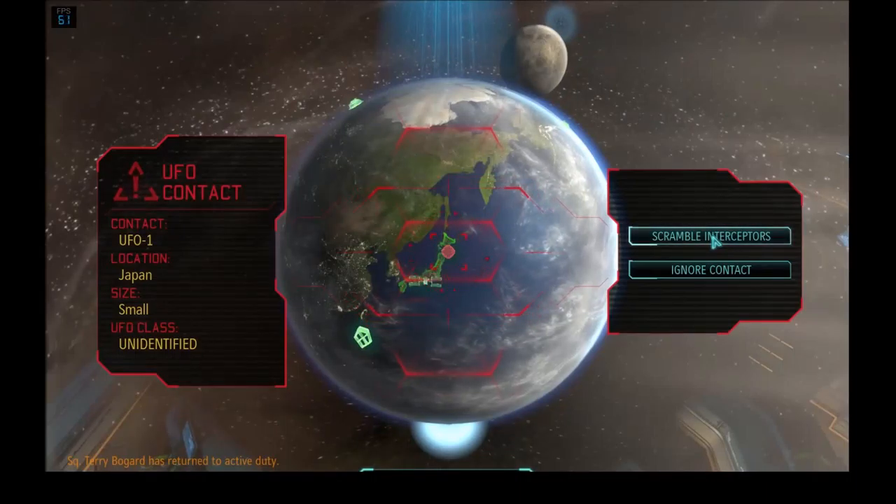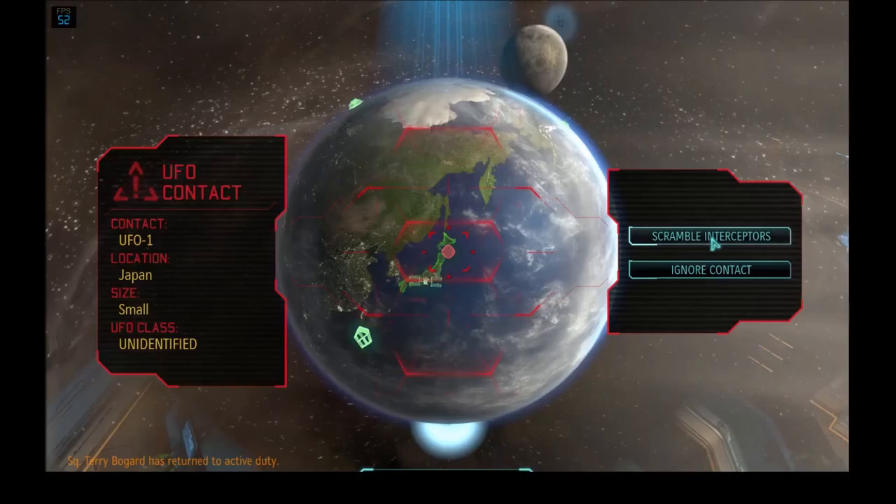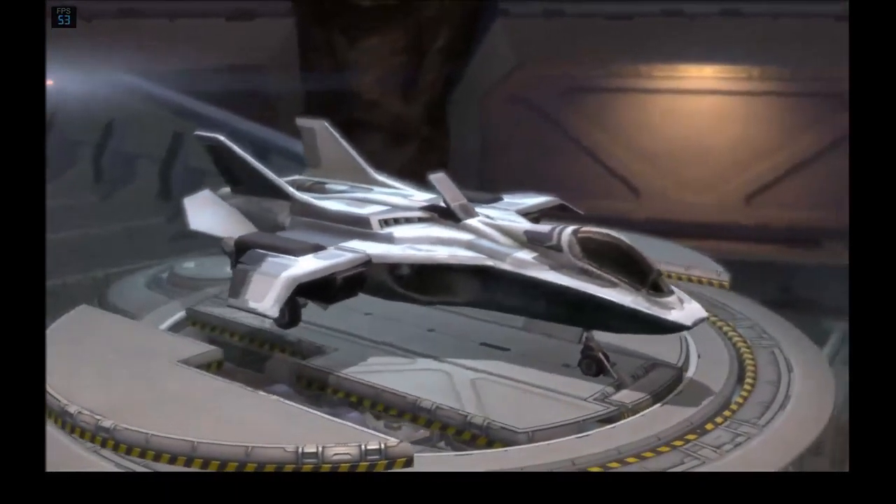This would be familiar to players of the original game. We detect UFOs in flight and have to send out our interceptor to try to shoot it down. So it's over Japan. It's a size small, which means we're probably going to be able to take it down, no problem.